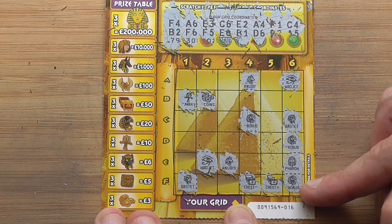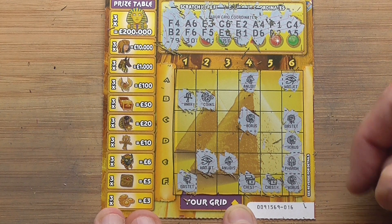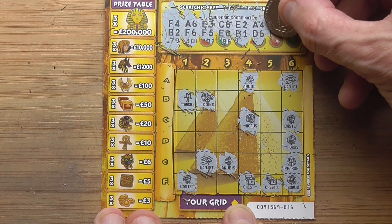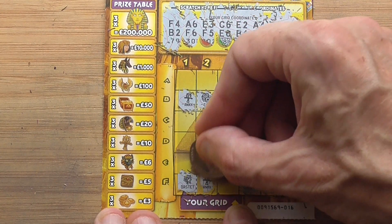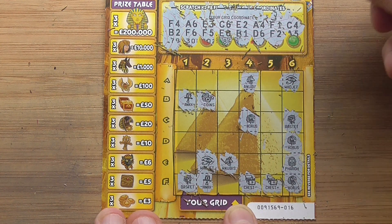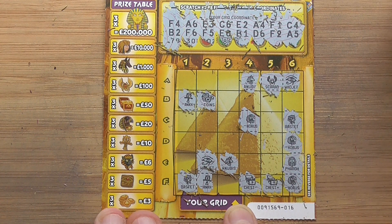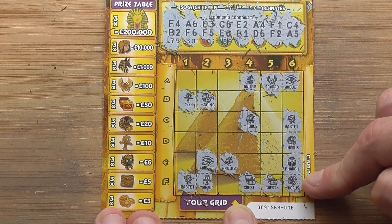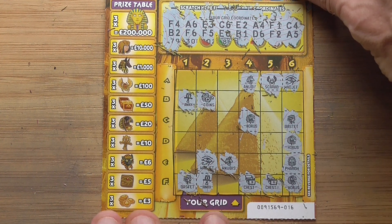One, two - where's the other one? I'm sure I've seen one somewhere. Three! And the Horus - I'm sure that's £20. I'll figure it when I take it back to the shop. That's where it is, F2. That's two Ankhs I've got. And E5 - Scarab, didn't have none of them. But there's three Horus on there: one, two, three.